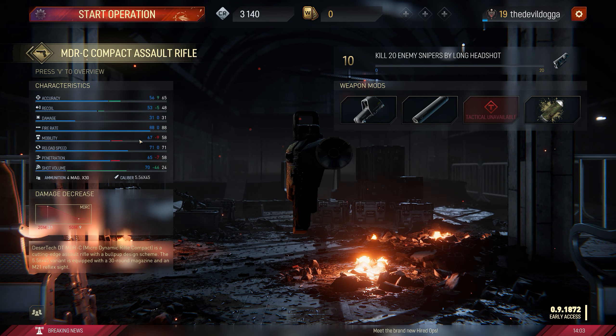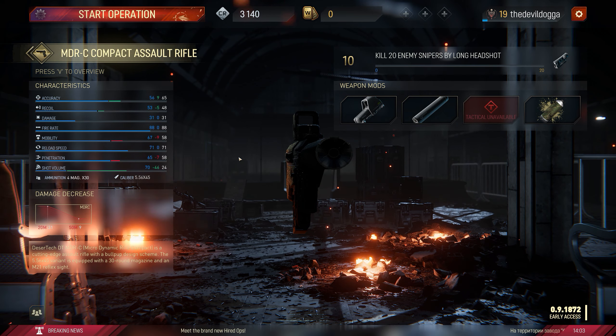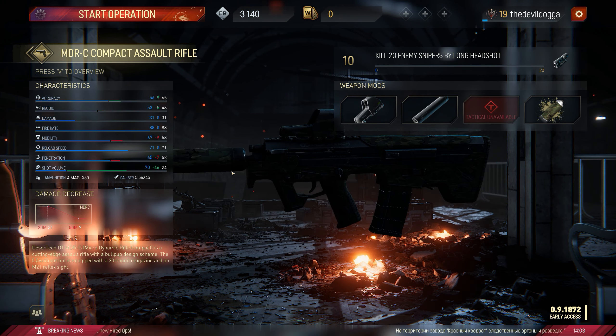This thing's fire rate is 88, recoil with mods got it down to 48, accuracy up to 65, damage 31. This thing is disgusting, dude. Absolutely disgusting. The one thing that stinks is it doesn't have the flashlight, so we can add a little more bonuses there.